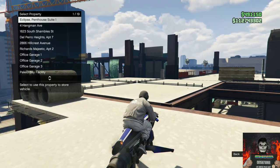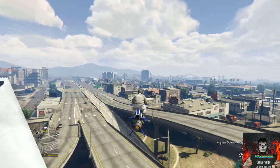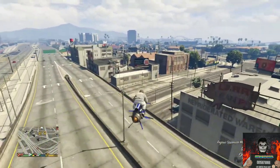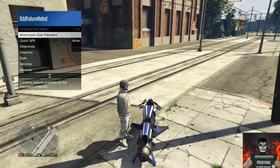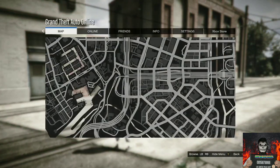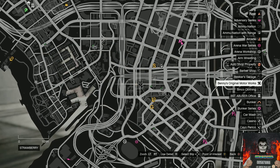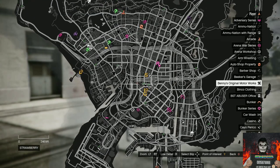For the second vehicle, you will need to purchase the Vapid Chino. Purchase any color for the Vapid Chino and put it inside your garage. Once they are ordered to your garage, make your way over to Benny's Custom Garage. I'll show you on the map where it's located.